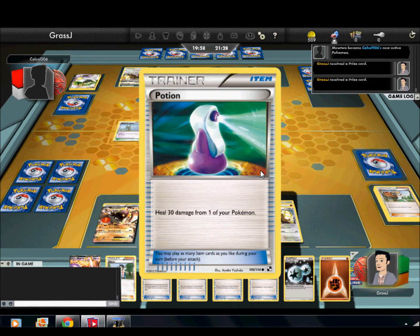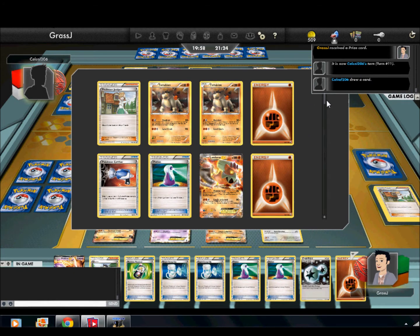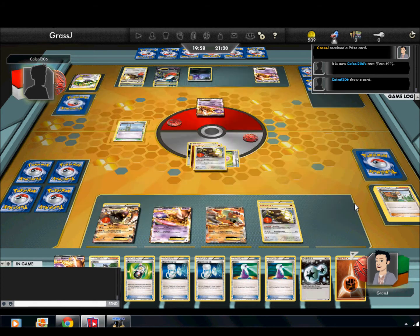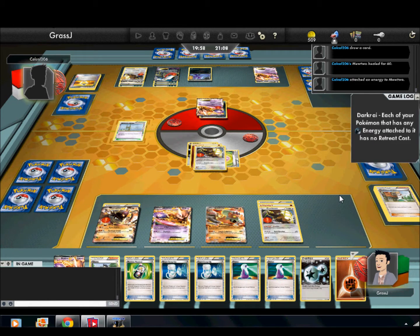I believe I still have most of my Catchers — let's see how many I used. One, two — yeah, I still have two Catchers left in there. Good thing about my hand is I do have healing and Potion Super Scoop Up, two possible supporters — one with a Random Receiver and of course I have Shaymin — another Mewtwo, DCE. It's just a very, very good hand to have right now.